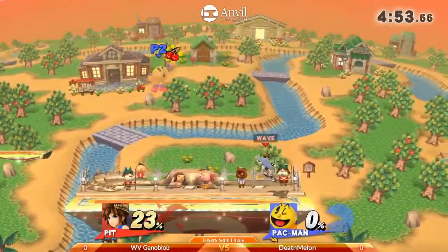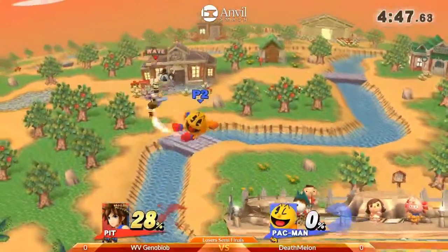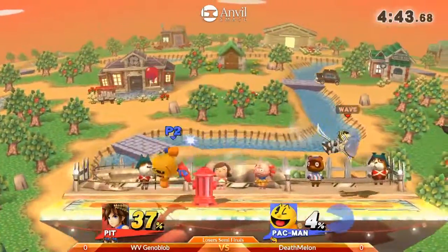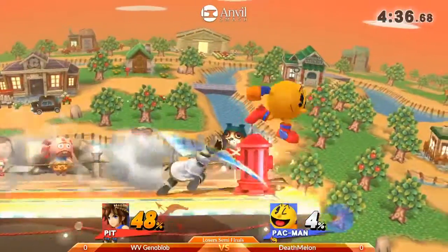Using the down B very well. Like I said, I just like this pick into the Pac-Man a whole lot. The multi-jumps to deal with the fire hydrant, and the shields to deal with the other parts of the fire hydrant — and the melons and apples and keys and spaceships.